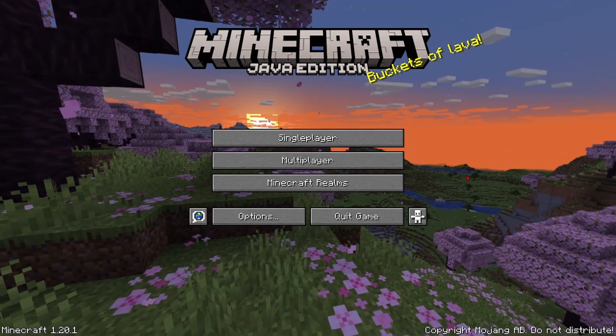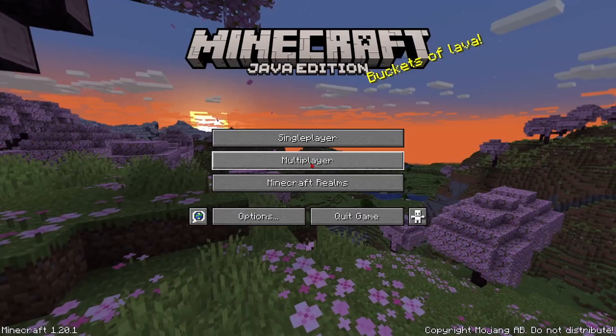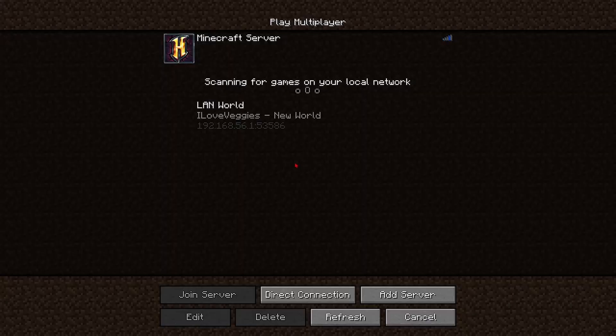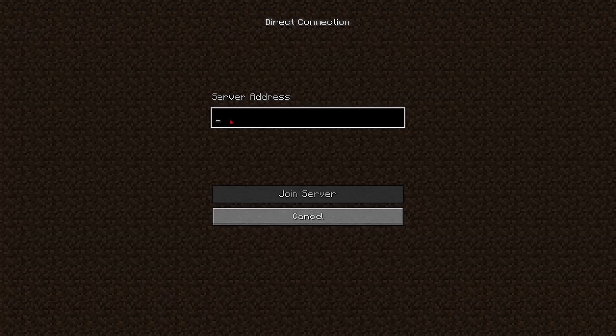Now I have loaded up Minecraft on my friend's computer. Once Minecraft is running, go to the Multiplayer tab — you can see here my LAN world that I created on my own computer has shown up. But oftentimes this is not the case, and if you can't see it there, all you have to do is go down to where it says Direct Connection. Once you get there, tell your friend to put in your IPv4 address that you got on your own computer.